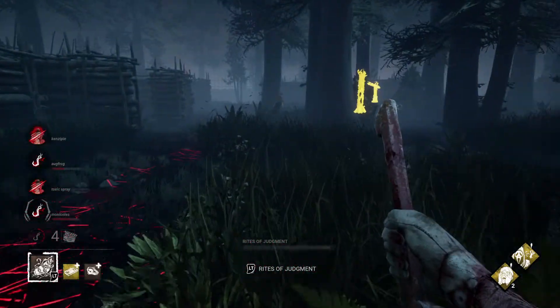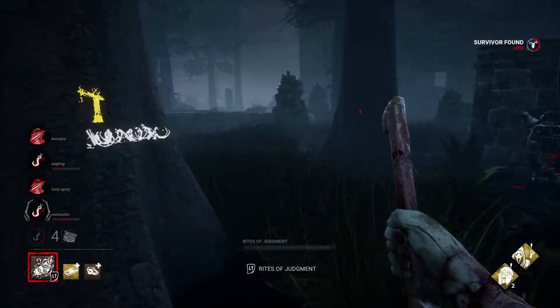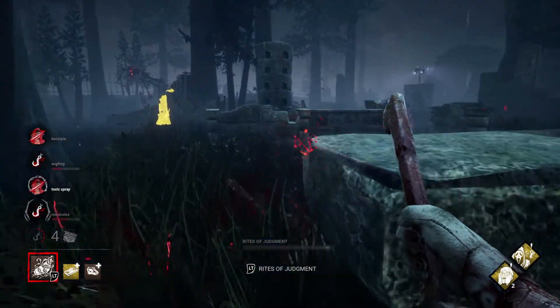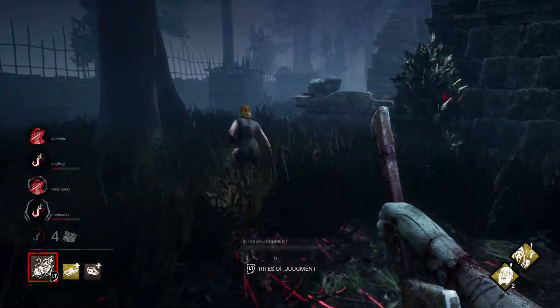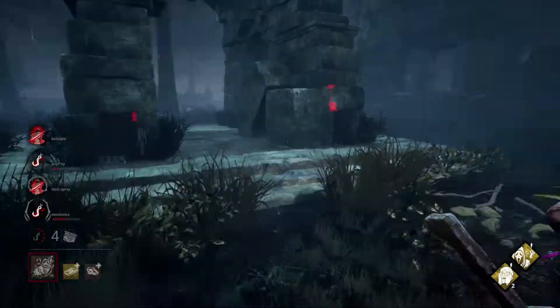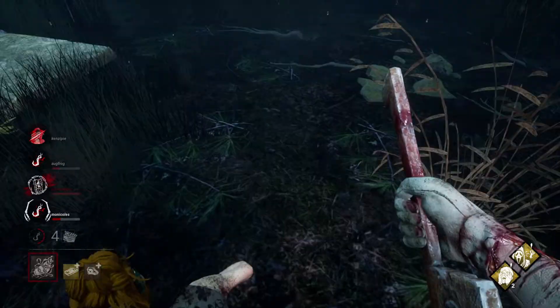The Rites of Judgment trail has a secondary purpose: any survivor that walks or runs through the trail will be afflicted with torment, indicated by barbed wire around the survivor's icon. When Pyramid Head downs a tormented survivor, he's able to send them to the Cage of Atonement — he doesn't actually have to pick them up and hook them like every other killer.